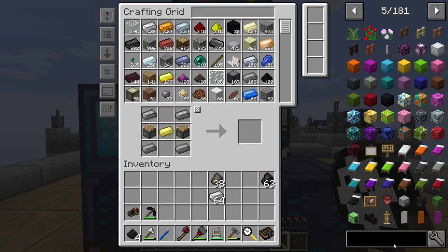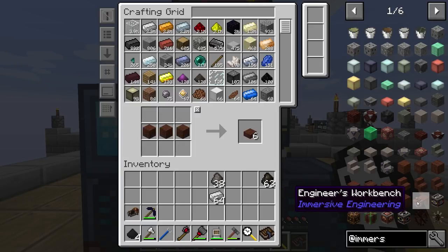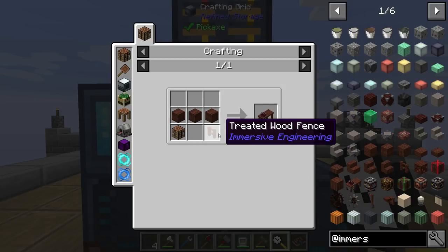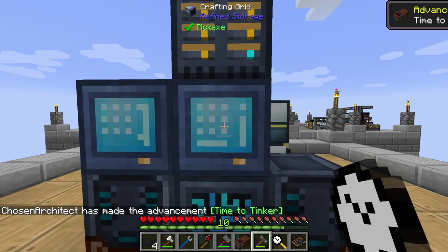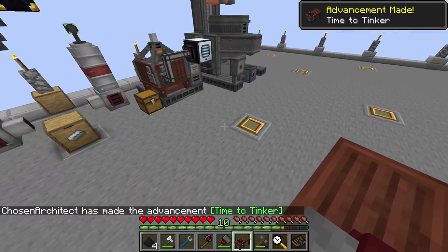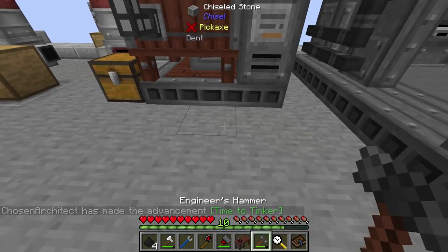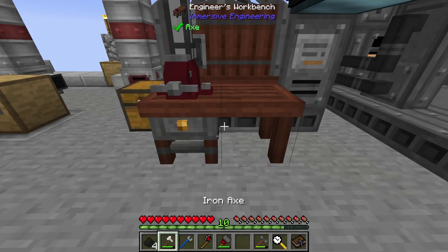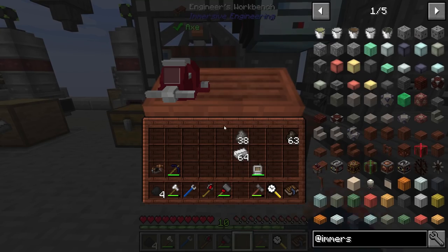We have our hop graphite. We need to dive into more immersive engineering and make the engineer's workbench. We're going to need a crafting table, treated wood sticks, a piece of treated wood fence, and we get an engineer's work table. Might as well throw this nearby - actually I'd like it right here. There we go, that's where we're going to lock it.